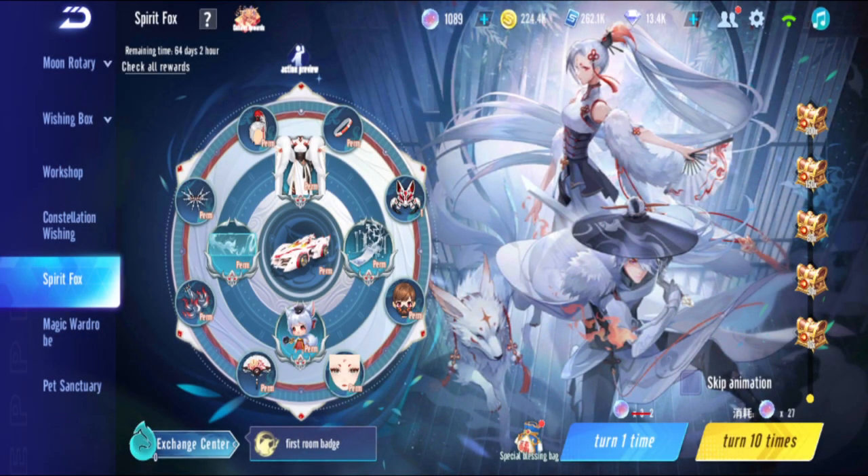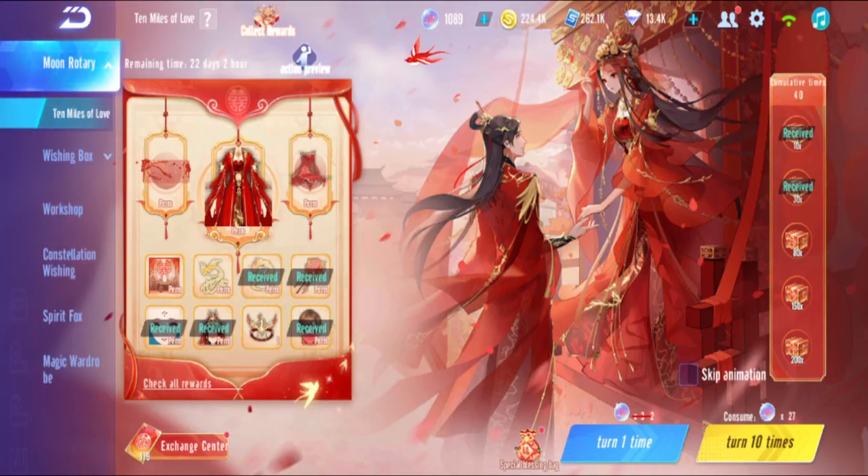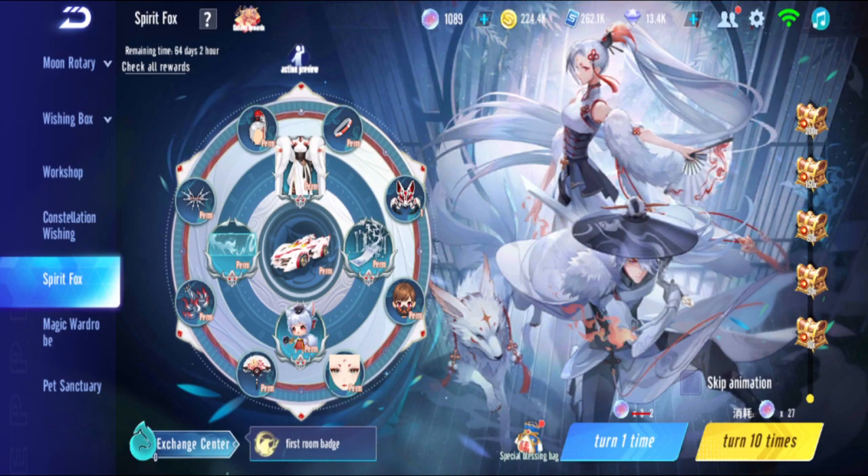I'm back in Garena Speed Drifters. There is a new kind of gacha that uses crystal balls - it's a bit like magic wardrobe but it's not magic wardrobe. The gacha here is Spirit Fox. It's similar to the moon rotary but the rewards are better - it's not just a costume, there's also a car, a pad, a flying seat, and more.